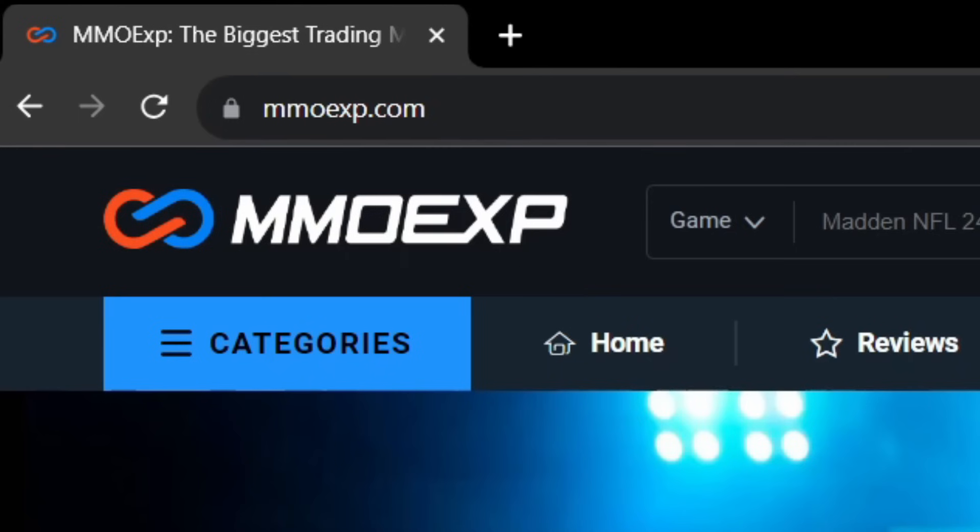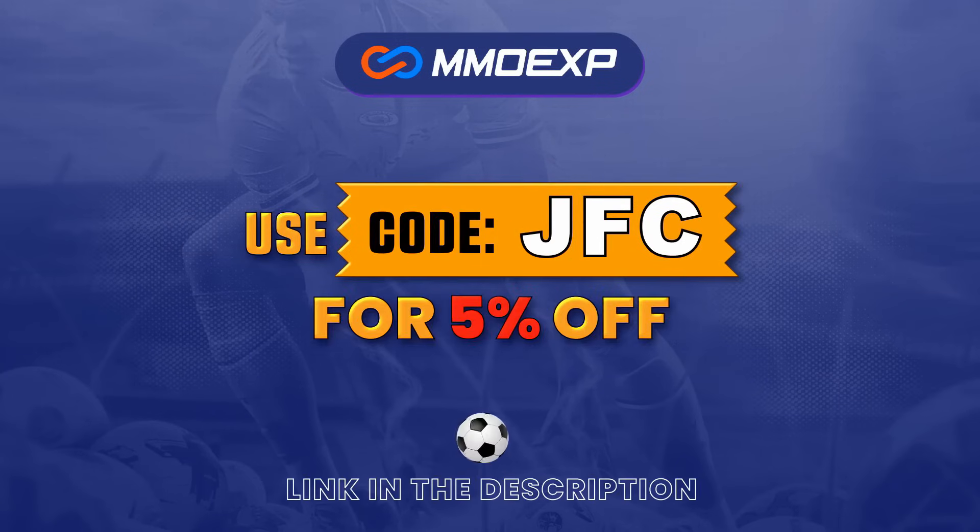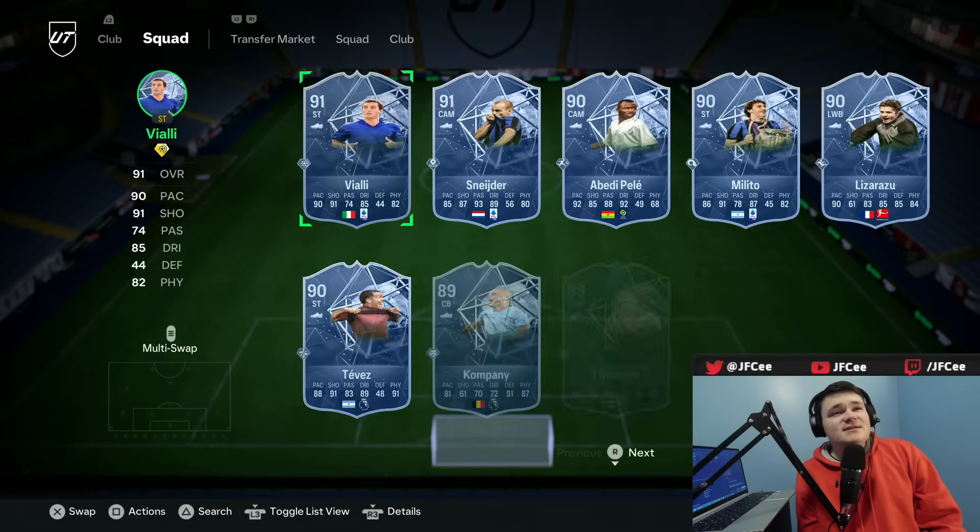If you guys want to buy coins, you can go to mmoxp.com, the link is in the description, use my code JFCA at checkout for a 5% discount.